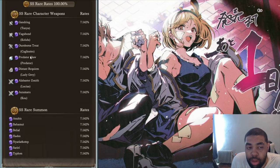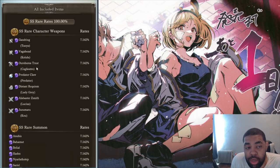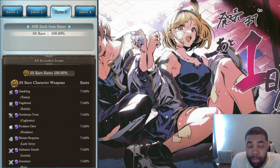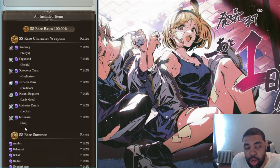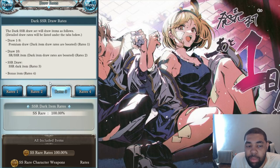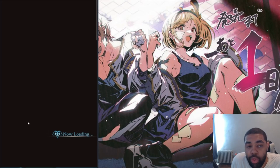You do have a smaller pool — like seven characters and seven summons. Generally they go for the most popular picks, so you'll see things like Kolulu, Tanya, Cagliostro, which is currently in the pool. They did end up bringing back the Halloween units — Predator — so I think it's pretty good. It's a big improvement over the old scam gacha they had about a year ago, where you could get any off-element characters as long as it was a dark unit, and you'd majority of the time get trash.